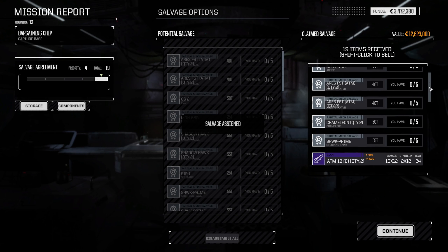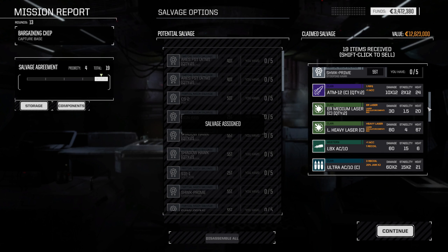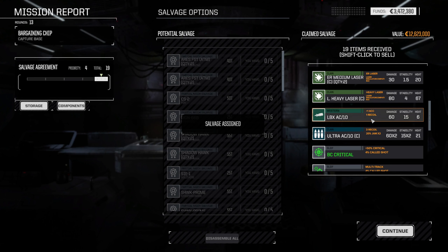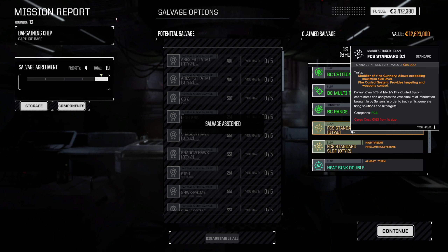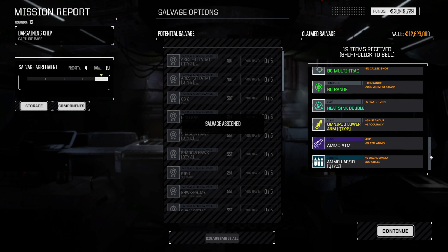Adder Prime part, two Aries parts, four Aries parts, two Chameleon parts, a Stooping Hawk part. We got our two ATM 12s, two ER medium lasers Clan, Large Heavy Laser Clan, LBX AC10, Ultra Autocannon 10 Clan. We got all three battle computers - very nice. FCS standard Clan we can get rid of. Double heat sink we'll keep. Two OmniPod lower arms not bad, ATM ammo and three bins of Ultra Cannon 10 ammo - very nice. Not a bad haul at all. I'll see you guys back on the Argo.